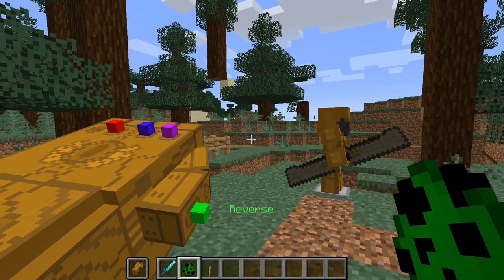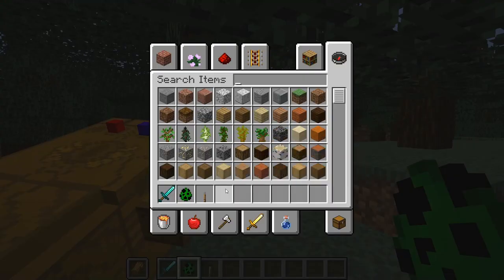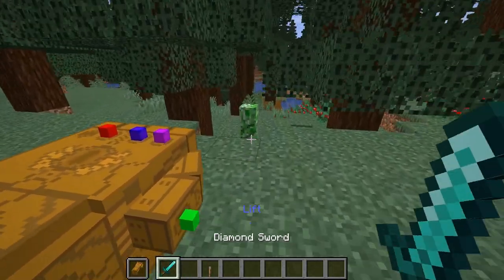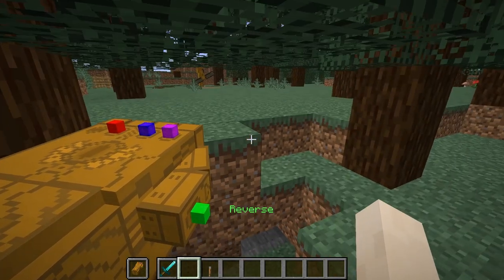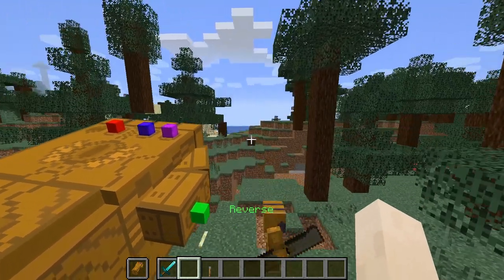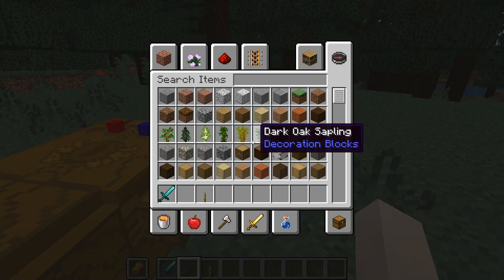The next one is reverse — it basically reverses any damage you do. The ability doesn't work after you've already been away from that area a certain amount of time. So if you kill a creeper, run really far away, and come back, you cannot use the reverse ability because you are out of range.